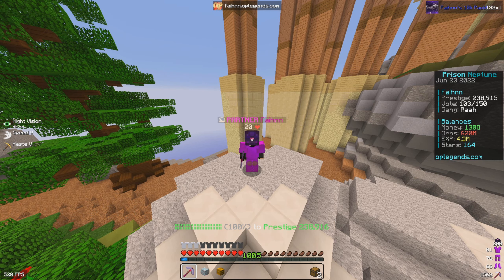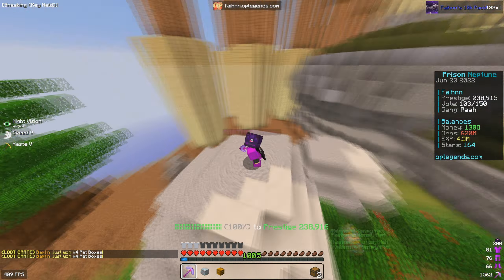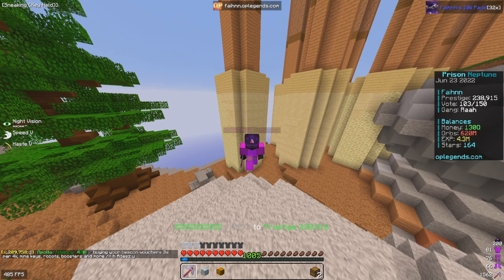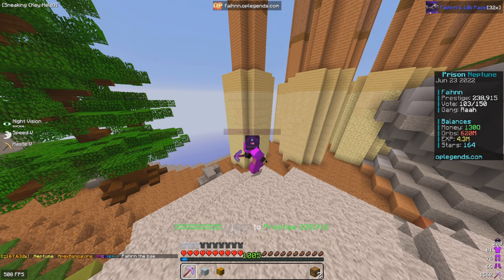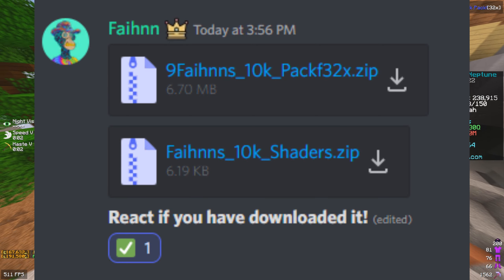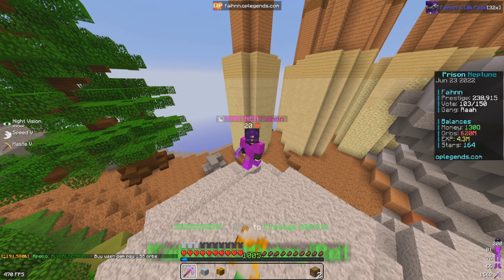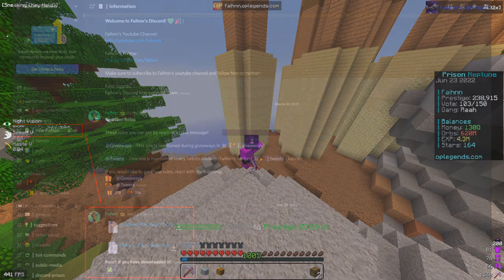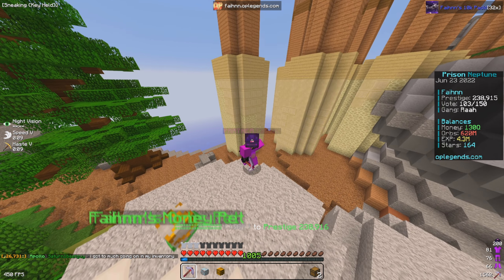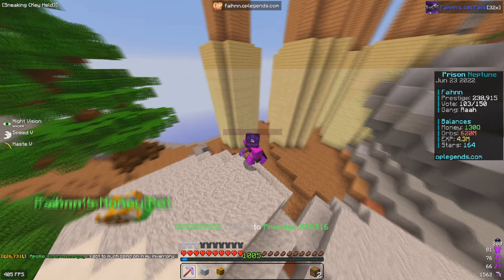Alrighty, what is going on ladies and gentlemen, Fane here, welcome back to another video! Today we are back on the OP Legends Network for a brand new prison let's play. In the last video I did say that if we hit 75 likes I would release my texture pack early, and we ended up hitting it in like 6 hours. So we're gonna go ahead and release the texture pack in today's video. If you guys want the texture pack and the shaders pack, everything will be in my Discord in the information channel.